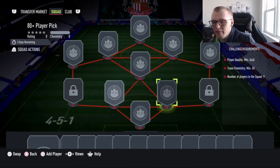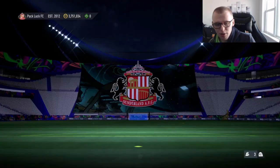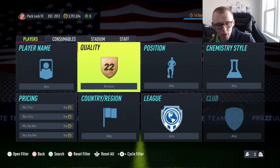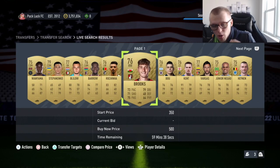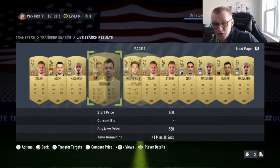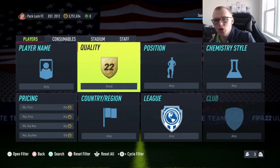The quality requirement is a minimum of gold and you only need 40 chem with nine players, so as long as you're using correct positions or players from the same league you should be good. Now, people typically build these by going to the gold market and buying cards, but common golds are around 400 coins and shooting up in price because people need them for the SBC. So instead of spending a lot of coins buying these, I'm going to show you some workarounds.